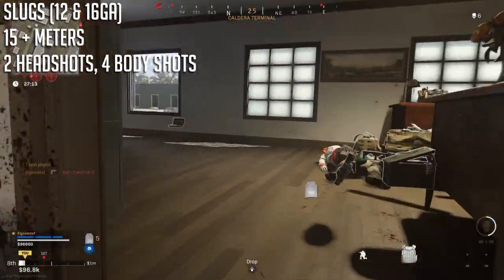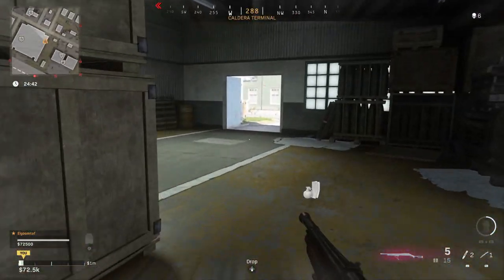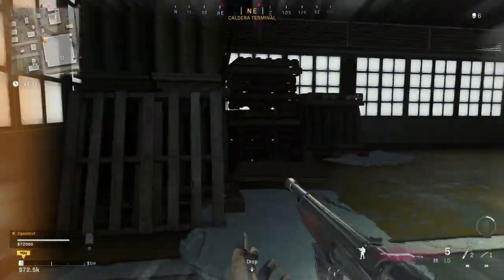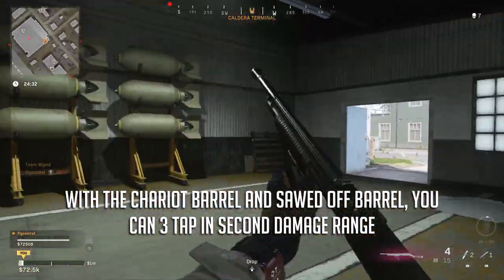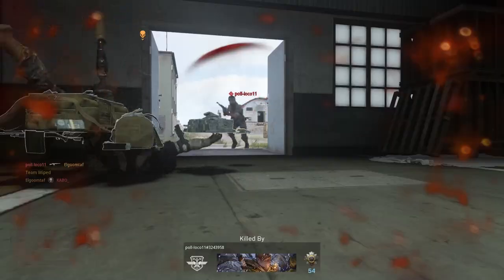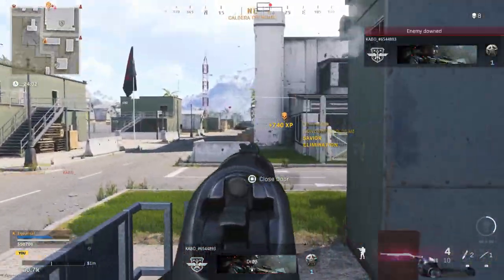We do have attachments that actually do what they say and give you more damage, such as the 12 gauge ammo type, the chariot barrel, and the sawed-off barrel. With each of them, it basically makes it so that the second damage range no longer takes four body shots - it just takes three, like the max damage range. The sawed-off barrel gives you the most damage of the three, followed by the chariot barrel and the 12 gauge ammo, but the differences are just really not that noticeable.